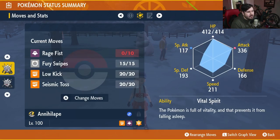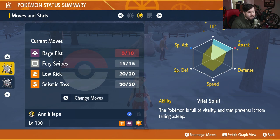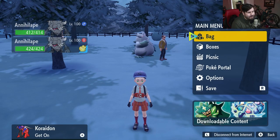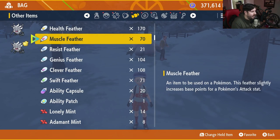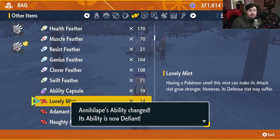It's time to check Annihilape's summary and see where we sit. We're level 100, we have max EVs in HP and Physical Attack with some in Physical Defense, and we have an Adamant Nature. Now we need to focus on his ability — right now it's Vital Spirit and we do not want that. So hop back into your bag, other items, grab an Ability Patch, and change Annihilape's ability to Defiant.